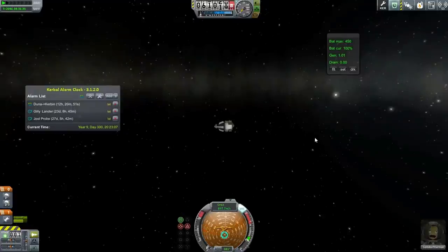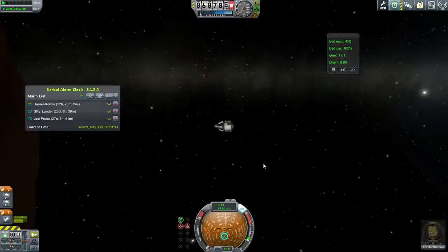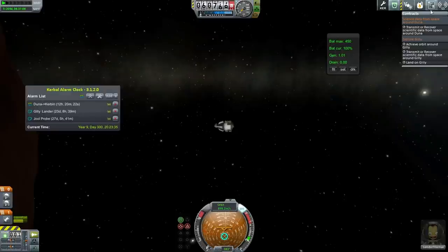Hello everyone, and welcome back to my KSP tutorial series in Kerbal Space Program 0.90 Beta. In this episode, I'm intending to discuss how to get around the Joule system, because Joule has five moons and they are arrayed in a pretty convenient fashion to bounce from one moon to another. But before we do that, we need to get Lendorf headed back home to Kerbin, and then we need to get our Gilly Lander situated so that it can fulfill its contract.